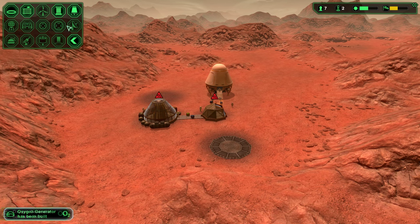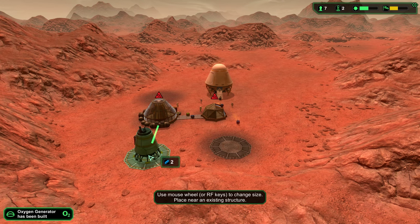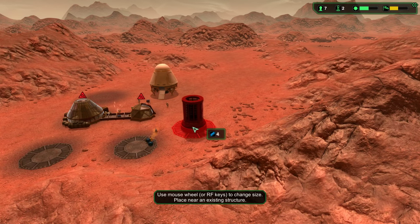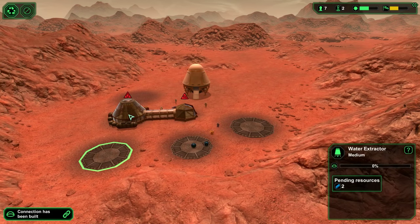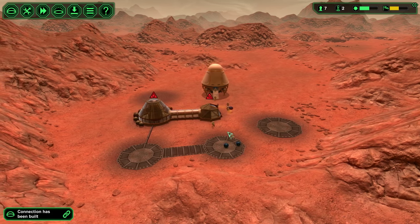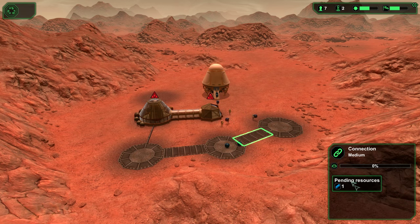We got to wait for these to finish. We'll get a water extractor — large one. And a power collector, that one will be important. Really big one. Connect all these — you got to have them connected. It doesn't matter which way you connect them. You don't want to overconnect, it's just a waste of materials. As you can see, this connection actually costs resources.